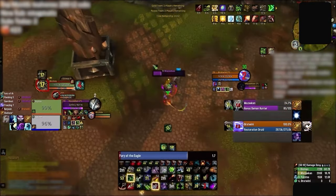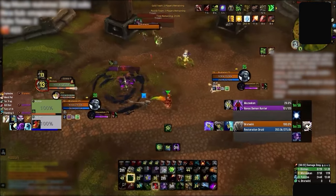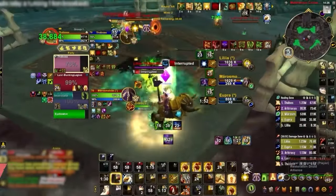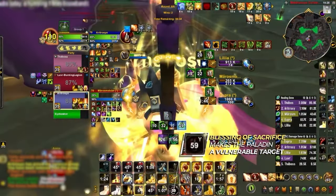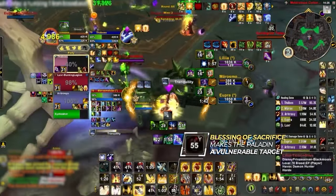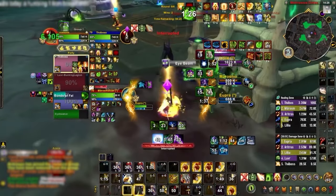Notice how he has just recently trapped the resto druid, forcing his partner to use Netherwalk. There is no reason not to swap here. By swapping to the druid, he has continued pressure during his cooldown window. This basic strategy can easily be applied to Holy Paladins in solo shuffle — whenever they press Sac, they give their partner damage reduction at the cost of taking increased damage themselves. Swapping to the paladin instantly is basically double the pressure, and this is even more beneficial since they are practically immune to half the CC in the game during this time.